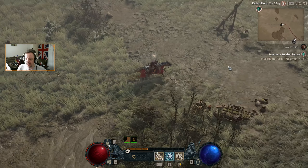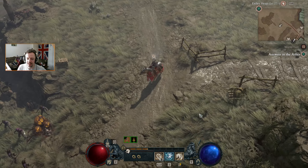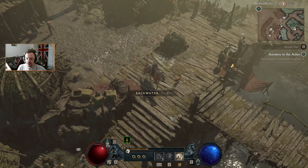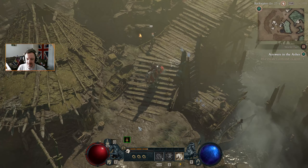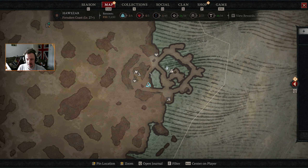The extra 5% experience isn't much and we're not really rushing to high level, but the sooner we get to level 50 the sooner we can move up to World Tier 3. That's one of the things we need to do for our season journey — change the world tier.